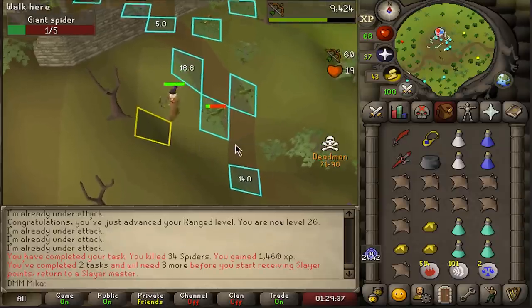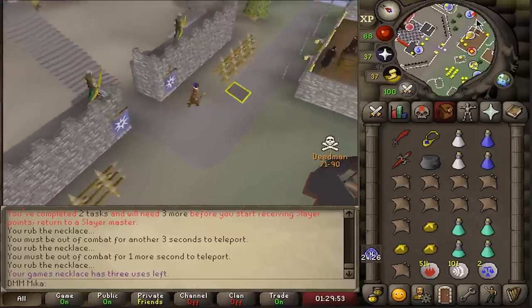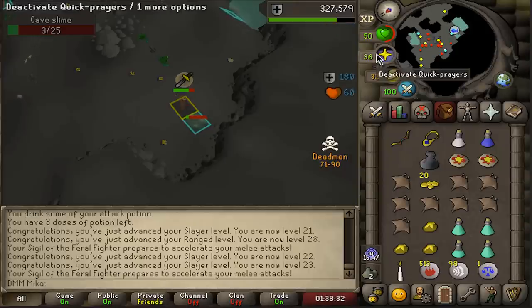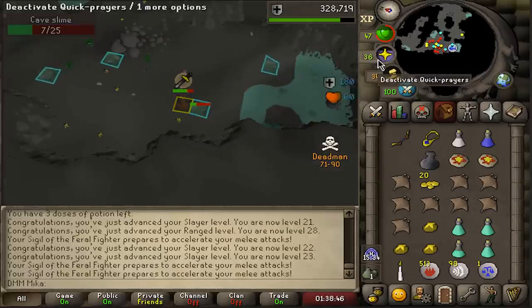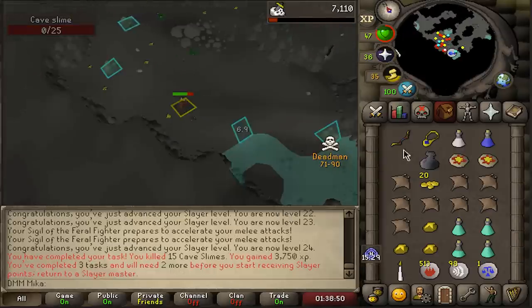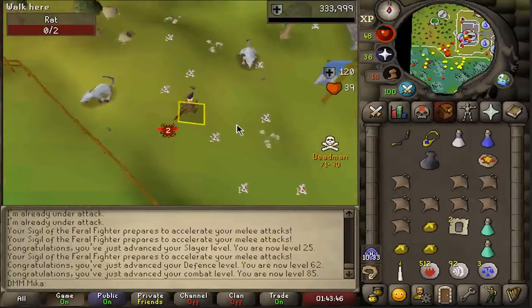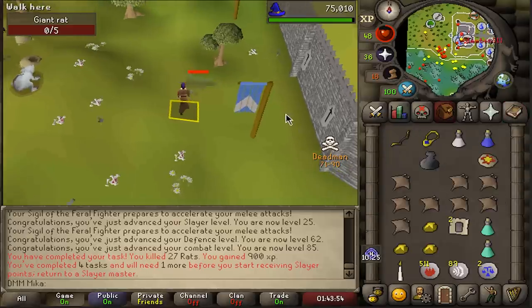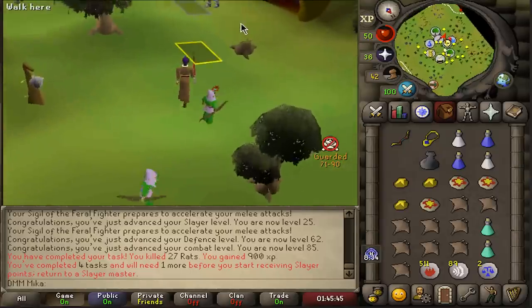There it is — a looting bag! Looting bag in Deadman mode is a super useful tool because you can basically drop anything you want in it. That's what we wanted. Let's kill some spiders and then begin slayer properly. Slayer task done. I've played this game for most of my life and I never knew you could scroll out the minimap. 62 defense, 85 combat — we can go back to strength. Now I can take my task from Steve and hope we get a good one.